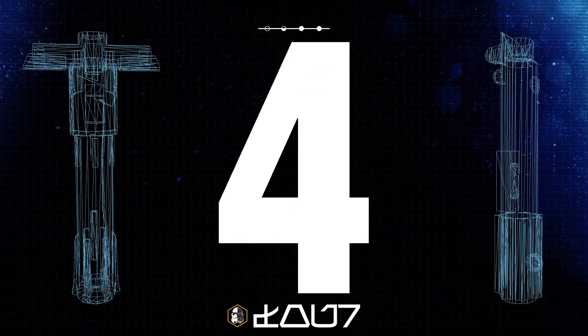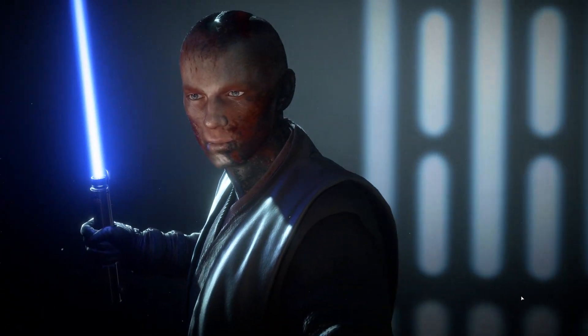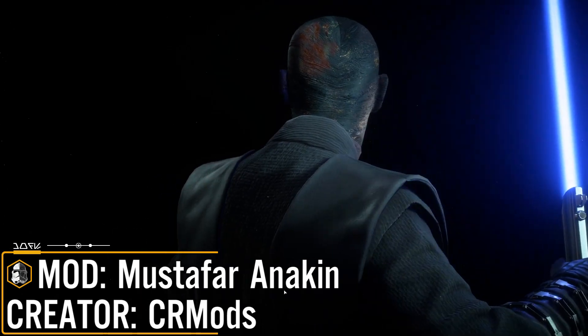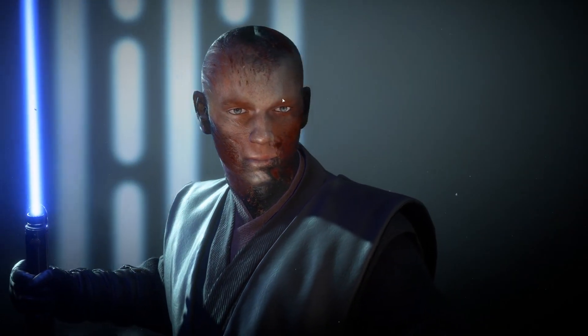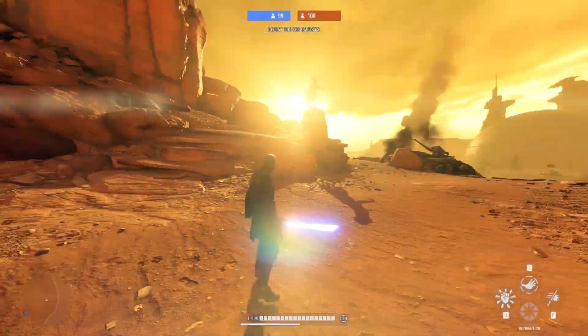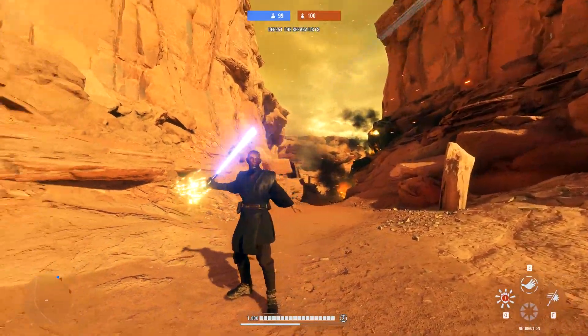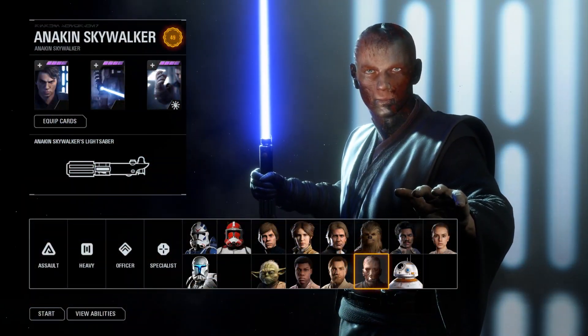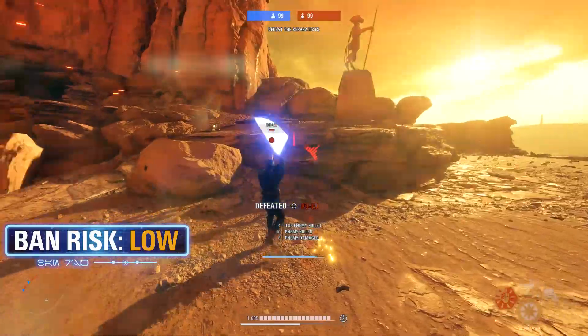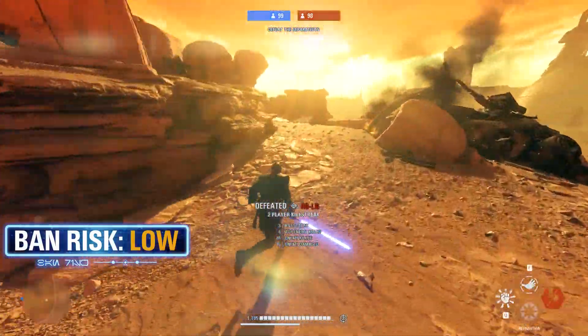In 4th place this week I have the Mustafar Anakin mod from CR Mods. This changes the model of Anakin's head to resemble the version he has when burned after the fight with Obi-Wan. It includes 4K textures, a custom hero portrait in the collection and respawn menu, and the mesh itself is pretty well done.